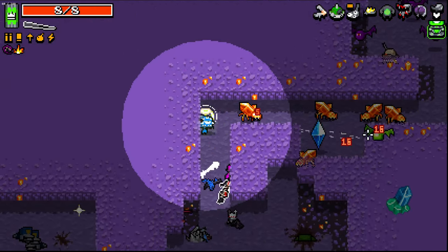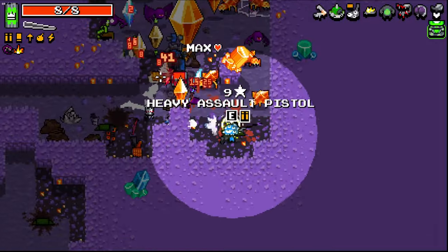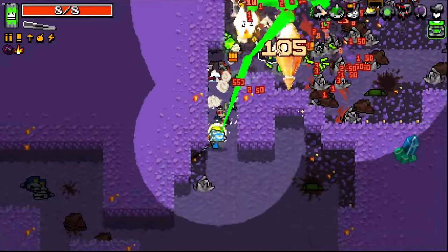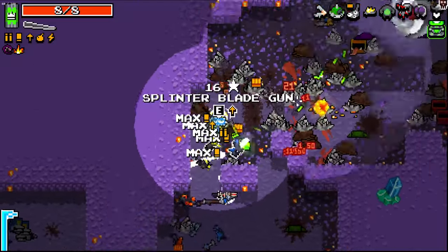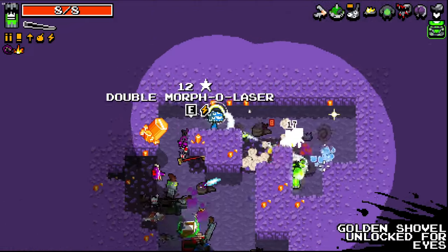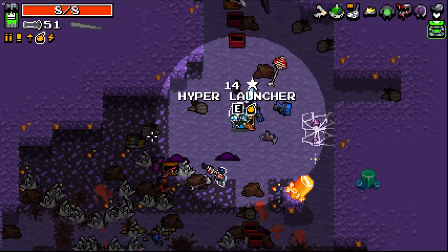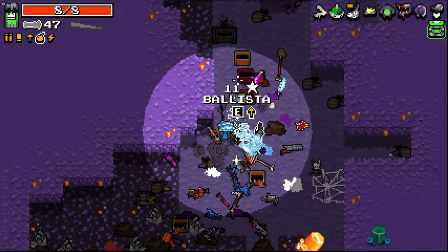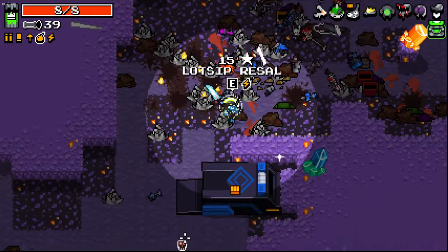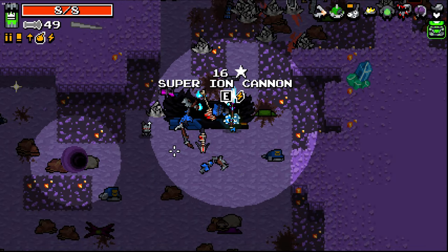It's a shame all the weapon chests spawned so far away. Oh bollocks. I'm going to die here if I'm not careful. Yeah, that was close. Lovely. Ghost Spear. This is tricky, because Ghost Spear - honestly, really good. But the fire rate on it scares me. I think I've got to stick with what I know.